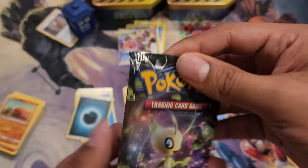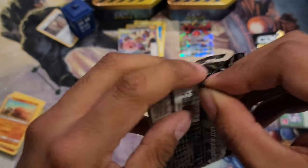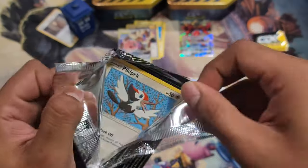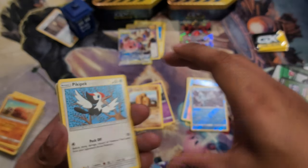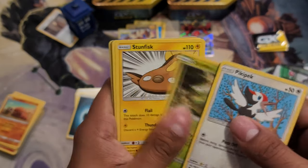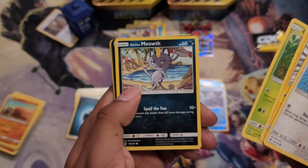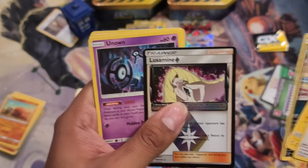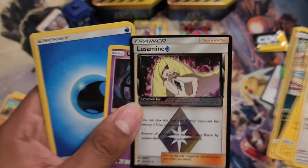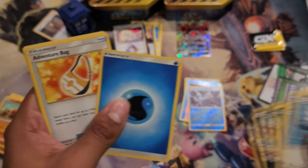I was ready to give up and just use the knife to get that open. Alright, there's that — Pikipek, Scyther, Stunfisk, Chikorita, Meowth. That looks awesome actually. I've got a lot of water energy this time around, guys.